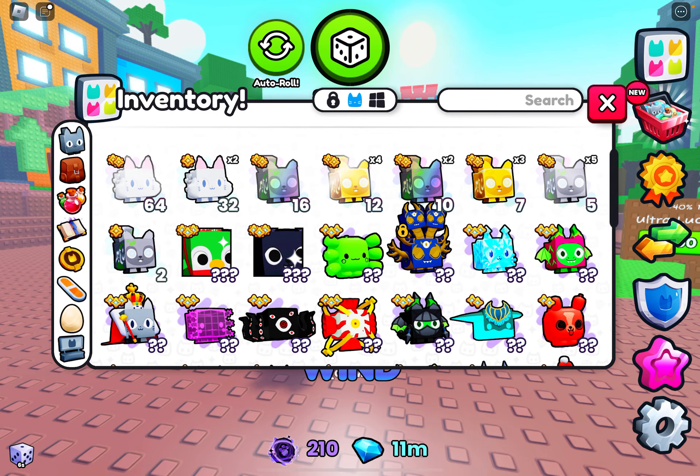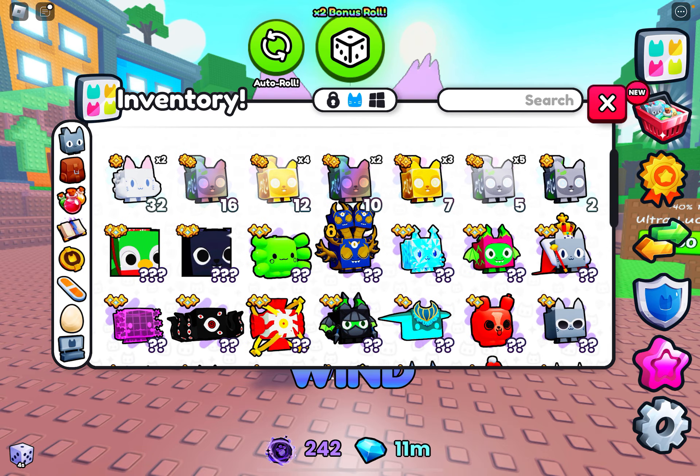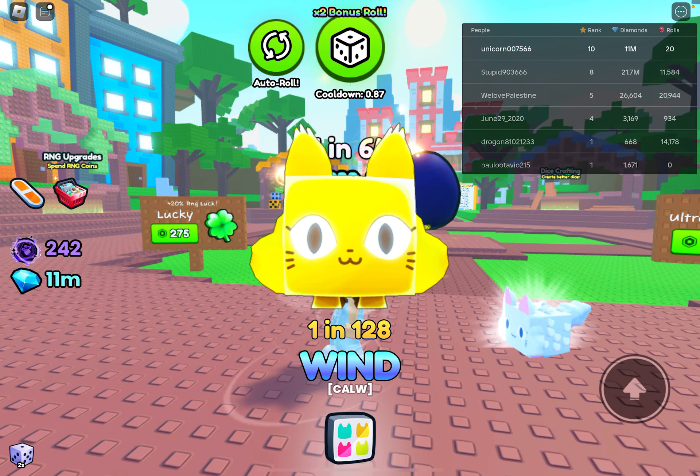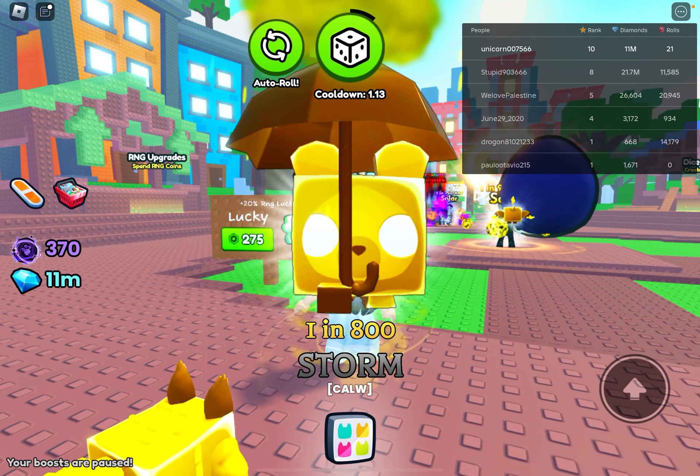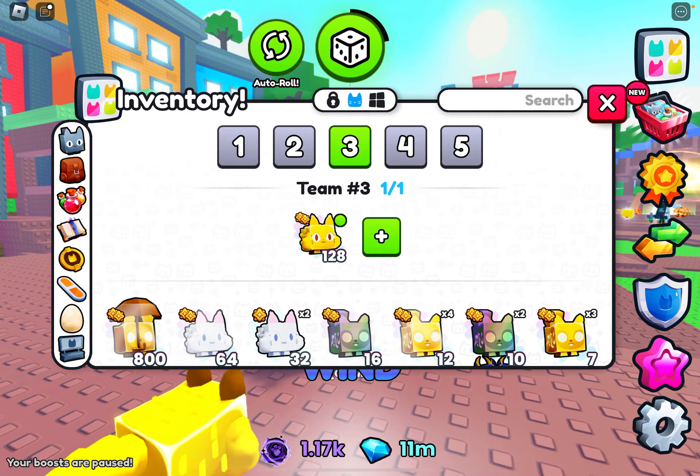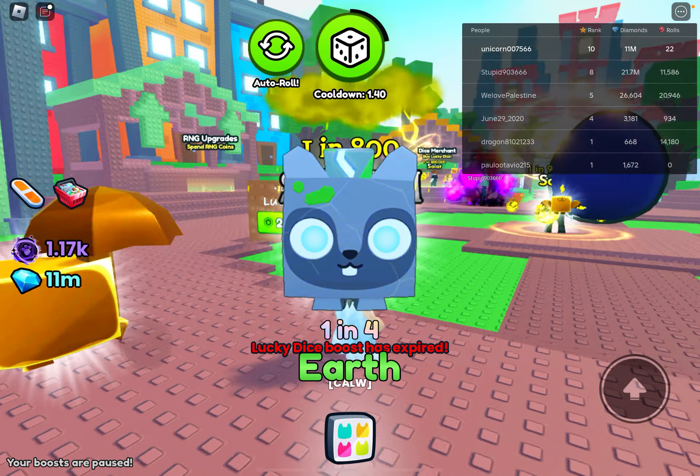I'm getting all the pets right here. The best one I have is the shiny wind. Oh, I have a gold wind now — so that's my best pet. Oh, I got a storm — that's so cool!